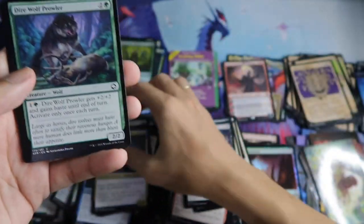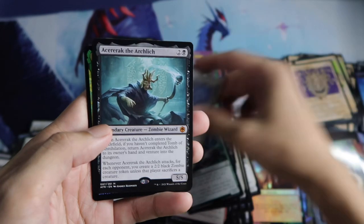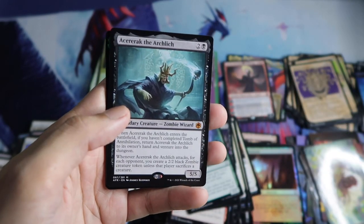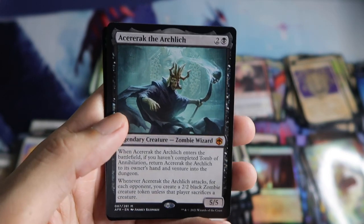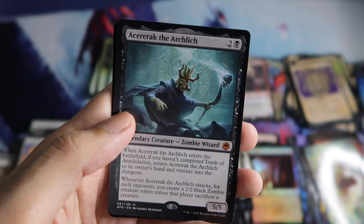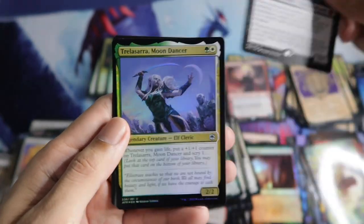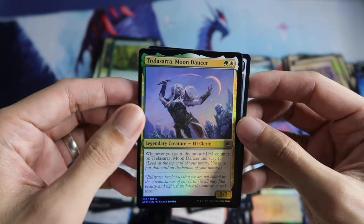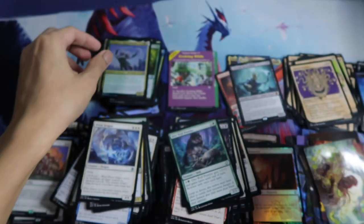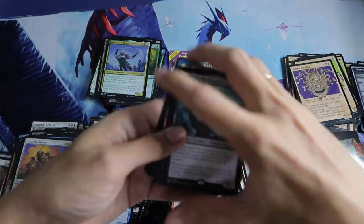Last pack! Circle of Dream Druids — nice! Then a Foil Mountain, Baleful Beholder for the showcase. Hama Pashar, White Dragon. And the mythic Azara, the Arch-Lich — nice, this is a seven dollar mythic. And then a foil Trela, Sara Moon Dancer, and a Dungeon token.